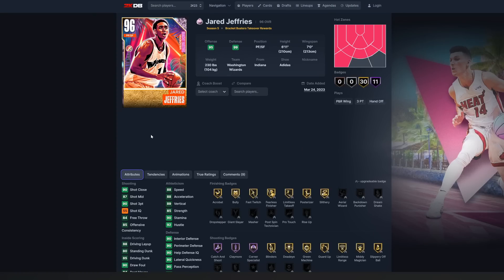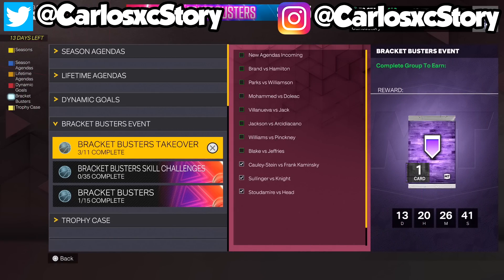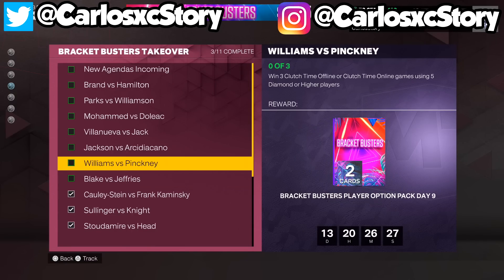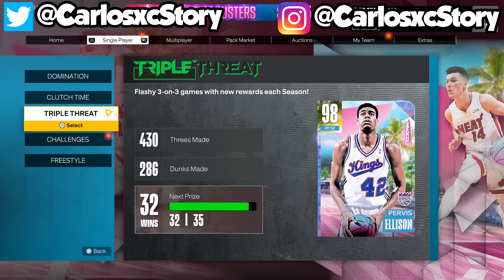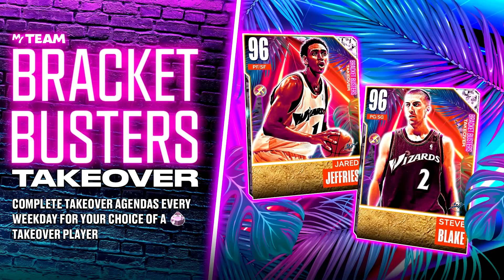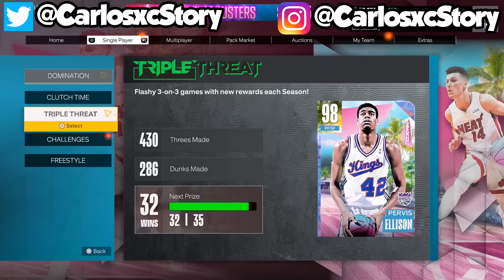This card is a big fat W and you have to get him. To get him, go to the Bracket Busters agendas. All you have to do is get 6 defensive rebounds in a game with a Wizards player — that's it. You can literally do that in Triple Threat offline. It's an option pack, so you choose between Steve Blake and Jared. Obviously go for the 6'11" guy unless you're the biggest Steve Blake fan.